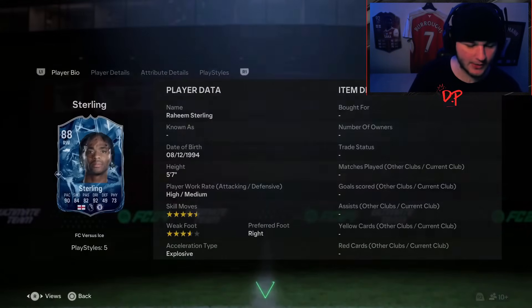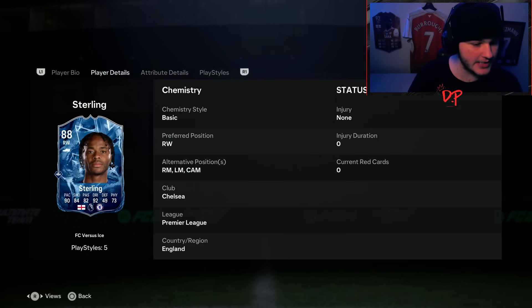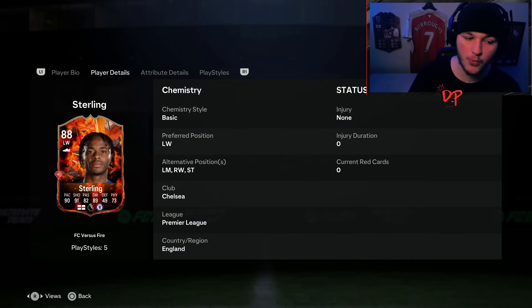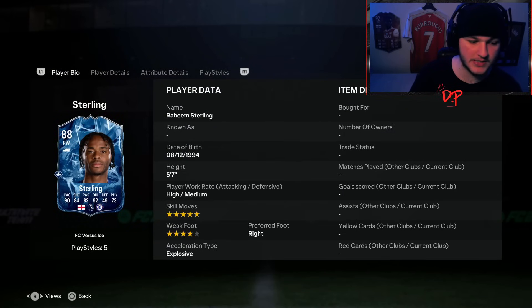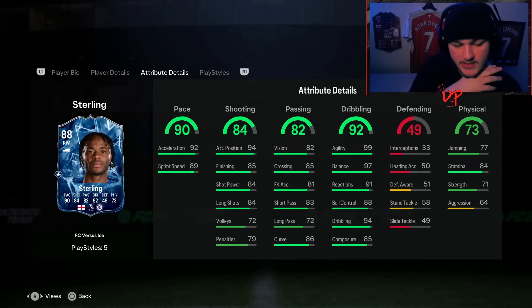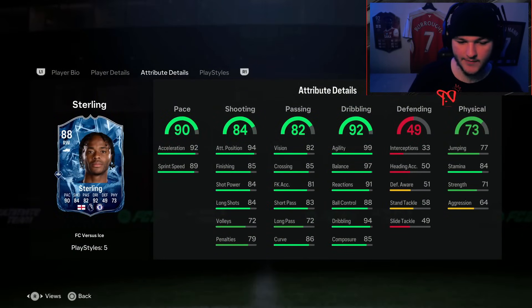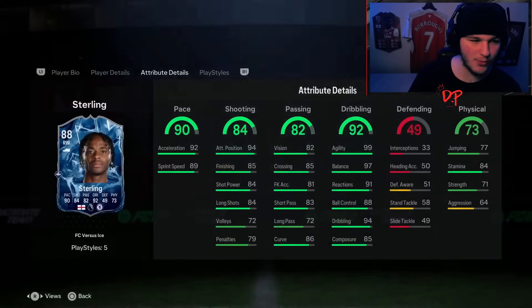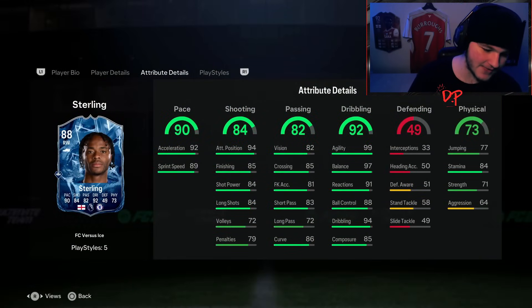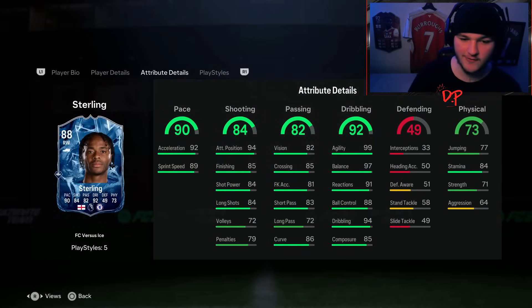Now having a look at the ice card: five star skills with a four star weak foot, exact same work rates. Looking at alt positions - fire has left mid, right wing, striker, right wing, right mid, left mid, and CAM. The pace is nice, shooting obviously isn't as good, passing is very similar - both 82 passing. The dribbling is marginally better: plus three overall, plus three ball control, plus four composure, but agility and balance is literally 98 and 97 versus 99 and 97.